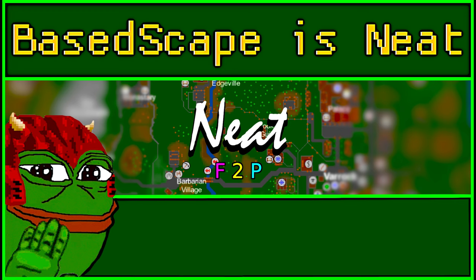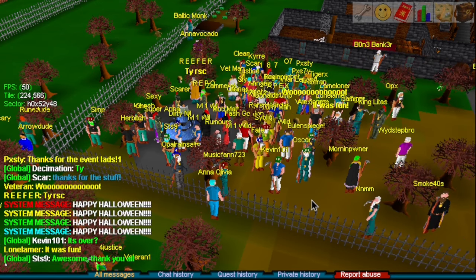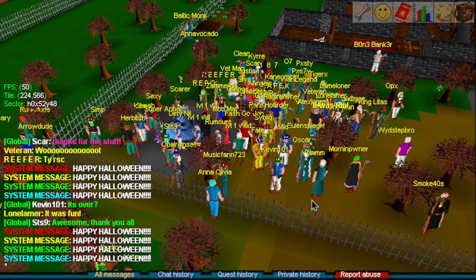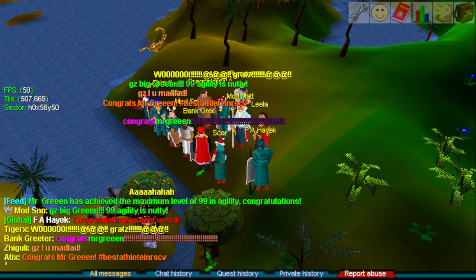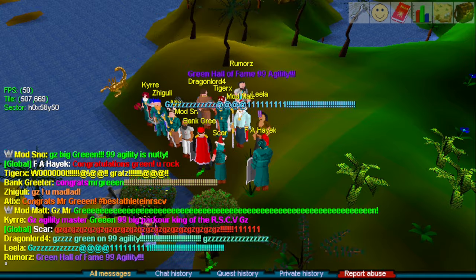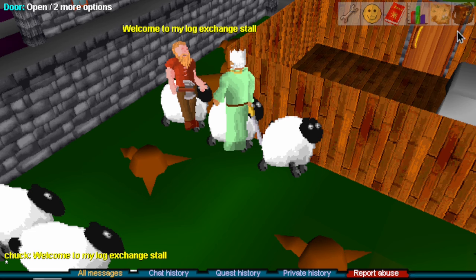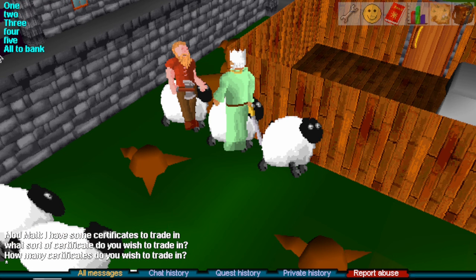Let's cover all the vanilla changes and updates over the last six months in chronological order. We had Halloween and its drops and events. We celebrated 99 Agility for Mr. Green and Lone Lamer. On Wednesday, December 6, 2023, vanilla got a big update.